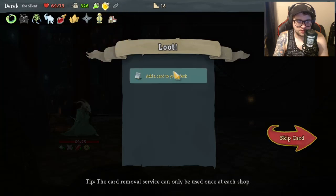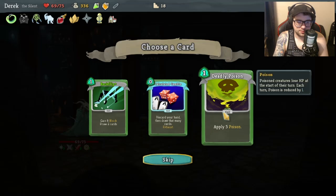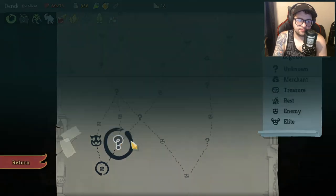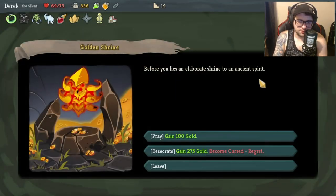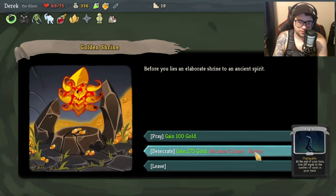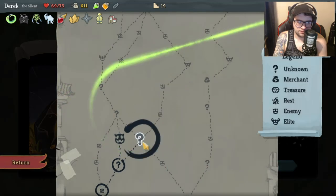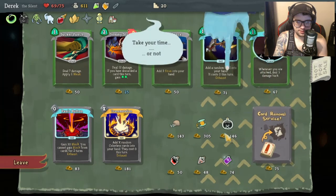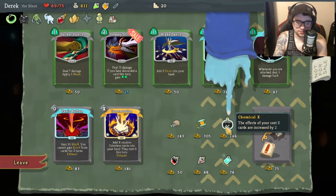'Deal ten damage to all enemies' - yes please! 'Discard your hand, draw that many cards, apply five poison, gain eight block, draw two cards.' I like the random events, I think they're much more fun. 'Before you lies an altar to some ancient entity - duplicate a card.' 'The effects of your cost X cards are increased by two.'